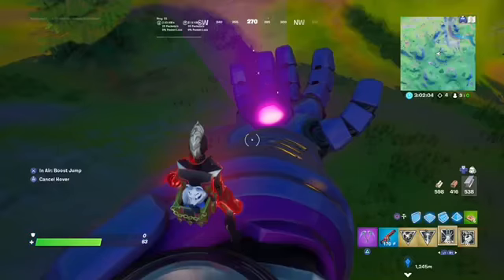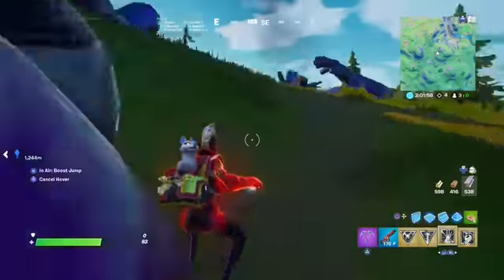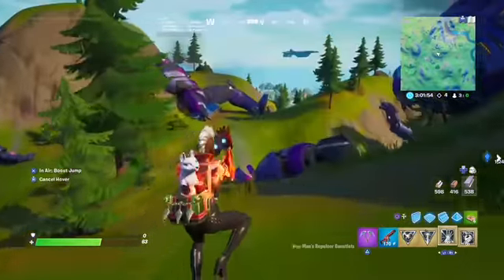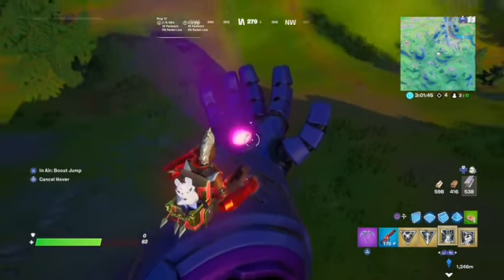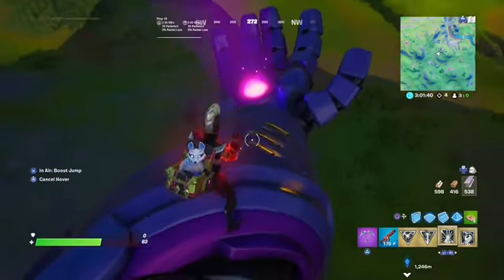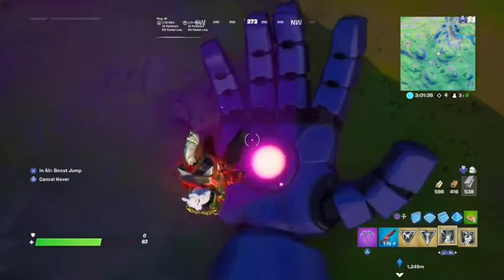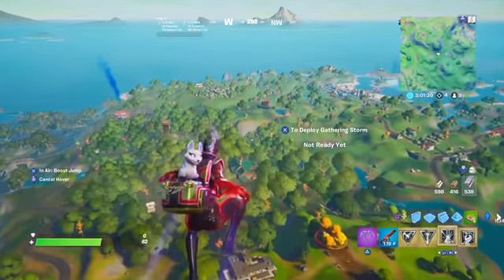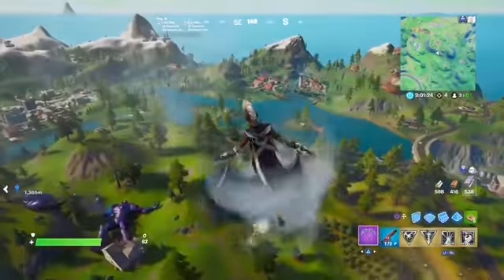The second flying glitch: use Iron Man's gauntlets to fly and then you have to land on the bouncy hand thing. You do it like this, you gotta land on it, and you'll go flying super high. All you have to do is switch to your pickaxe or something and then you can fly wherever you want.